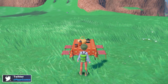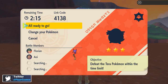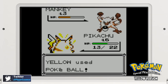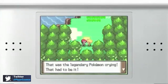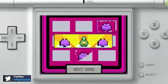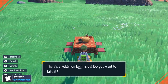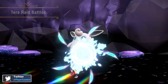We also have confirmation of breeding, which is huge for me as a former competitive player. I used to play competitively from Red and Blue all the way through Diamond and Pearl — going online to breed and build the best team was a big part of my experience. So I love that breeding is available through picnics, where you sometimes find eggs. We'll see how deep the mechanics go and how much you can manipulate it.